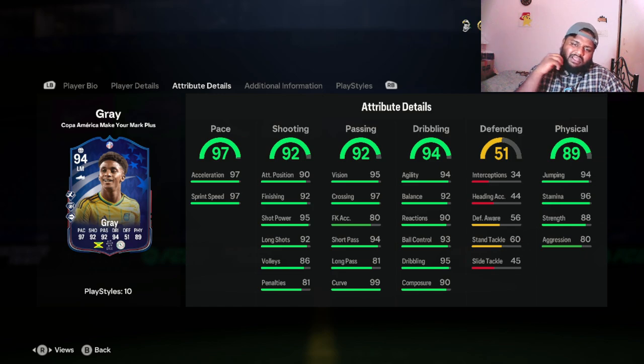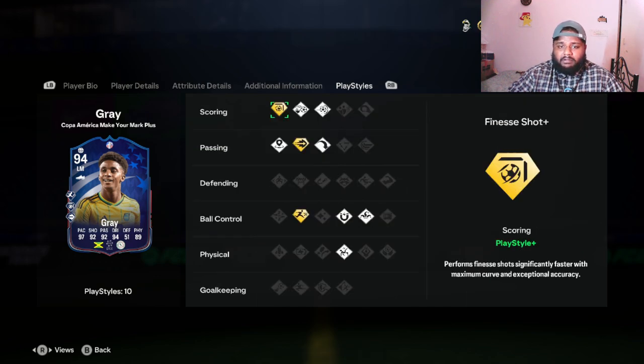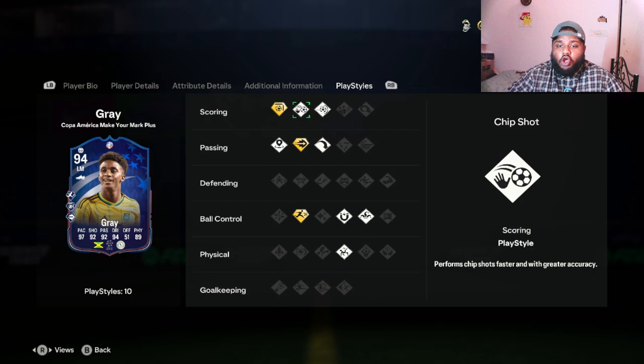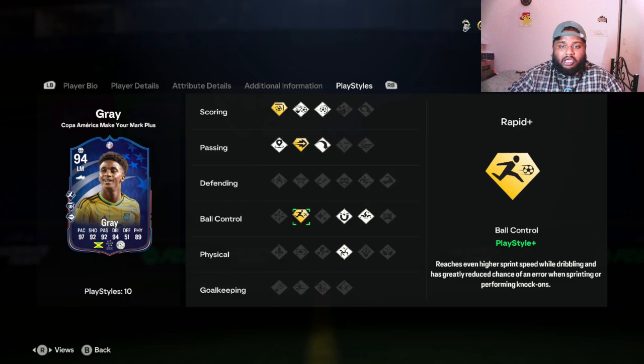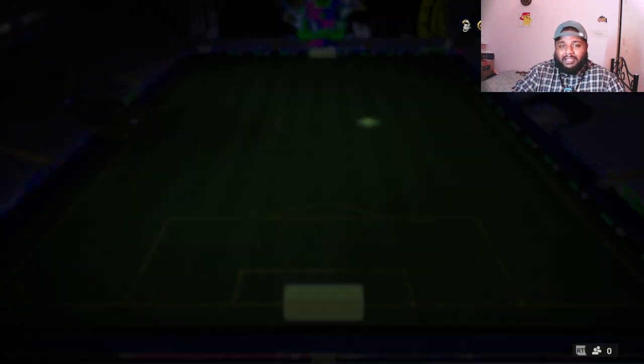He has 96 stamina, 94 jumping under physical. His physical sits at 89 because of his aggression — if aggression were a bit higher, physical would be 90 plus. For defending, we don't need much — just enough to put his foot in and win the ball. He has three scoring playstyles: Finesse Shot Plus (a playstyle plus), Chip Shot, and Power Shot. He also has Pinged Pass, Long Ball Pass, Incisive Pass, Rapid Plus, Trickster, First Touch, and Acrobatic.